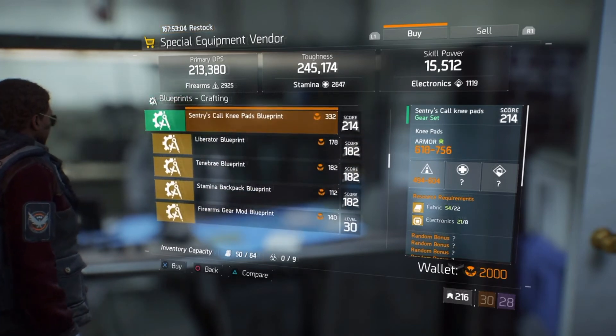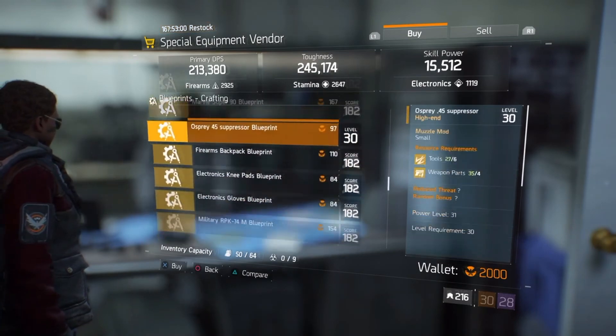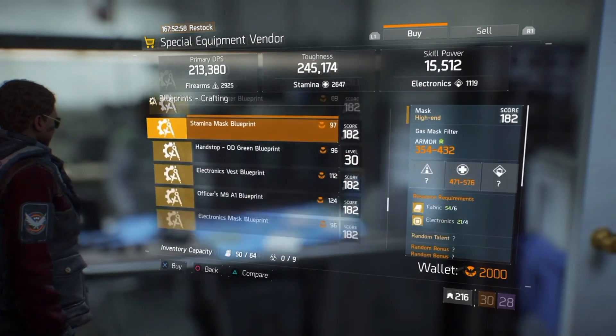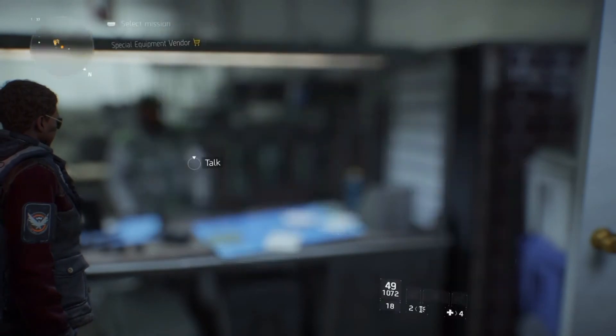Those blueprints are around gear score 214 and around 300-something Phoenix Credits. Then we have the returning high-end items, so grab those at your leisure if you haven't already and have fun with those as well.